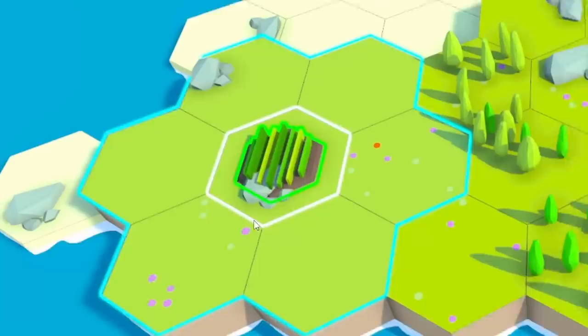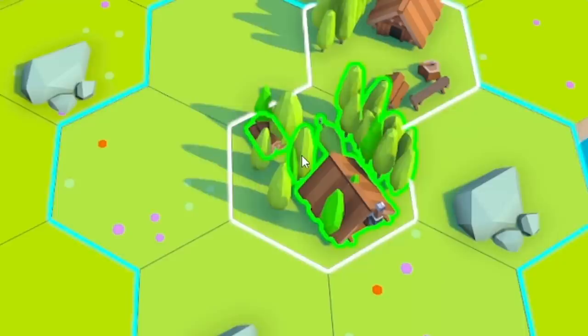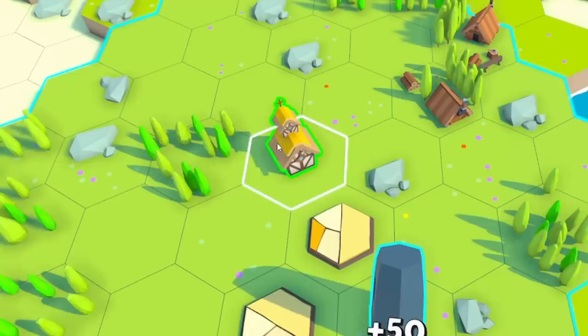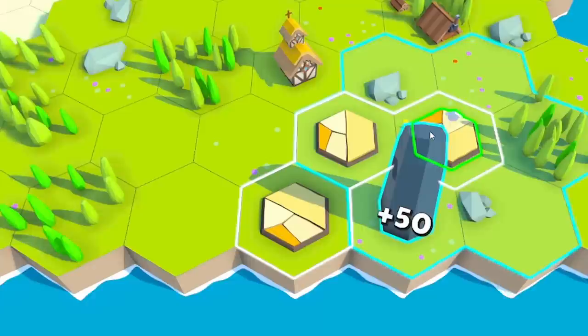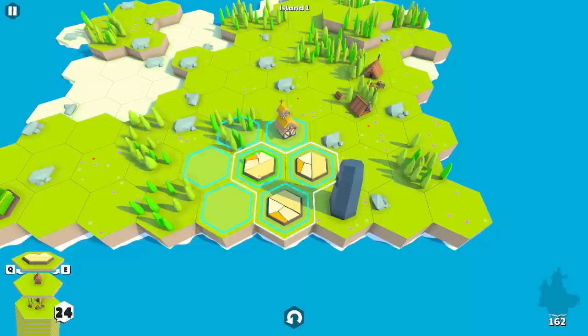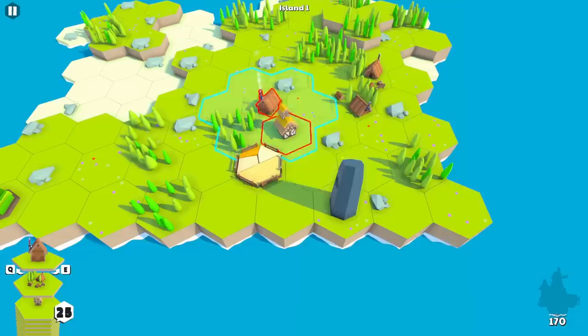We've got another lumberjack — shove it next to that one. You can actually place tiles on top of trees and rocks; they're not in the way. Then we've got a church with a bigger area. With the third bit of field, you don't have to match in a triangular shape — you can do a line. As long as they're touching, they level up. And they all combined into a big field with fences around it!